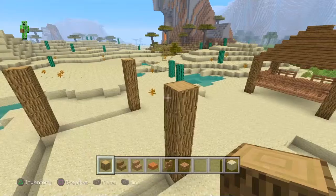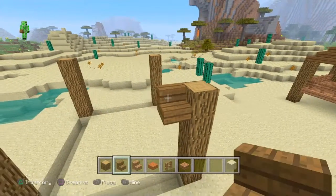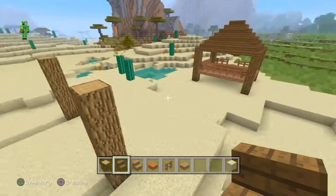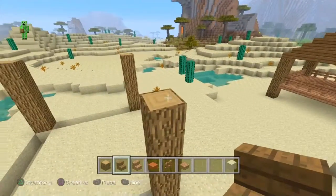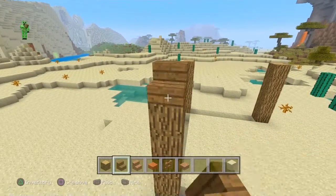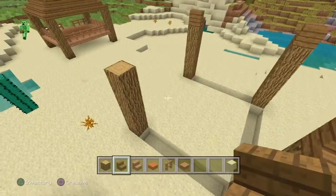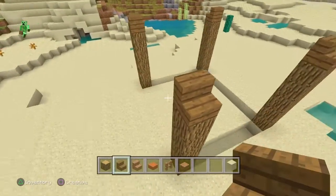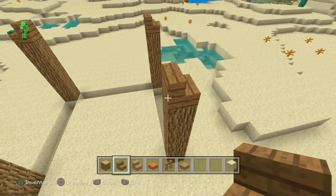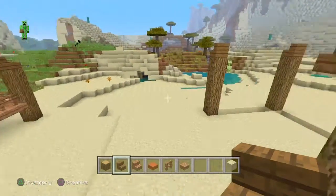What I did next was the stairs, or the roof. This is where your spruce wood stairs come in. You want to start by placing one stair on each of the pillars like this.